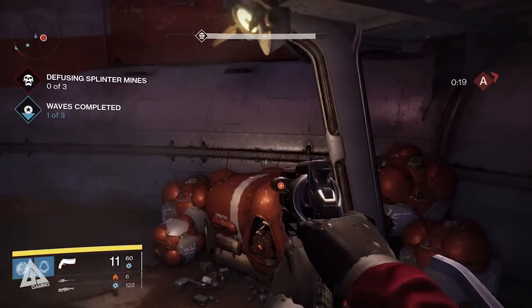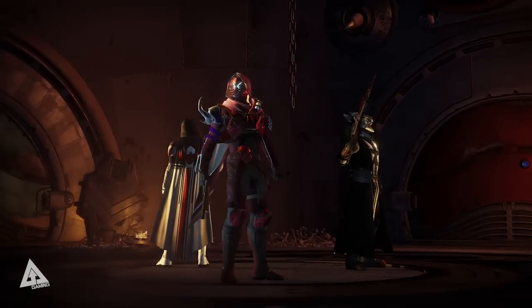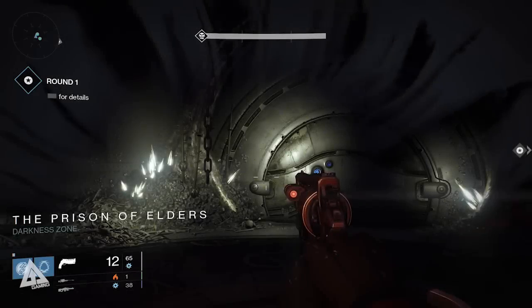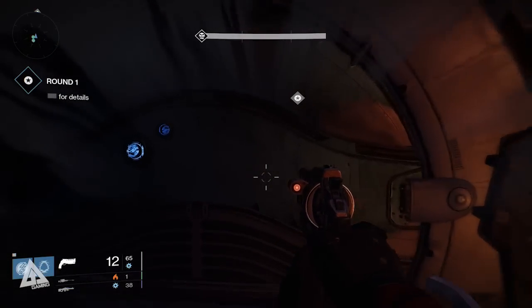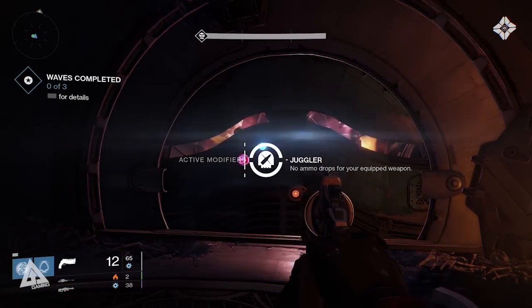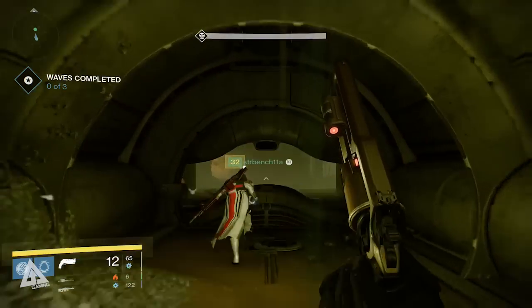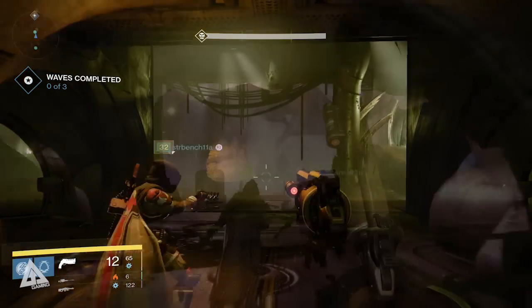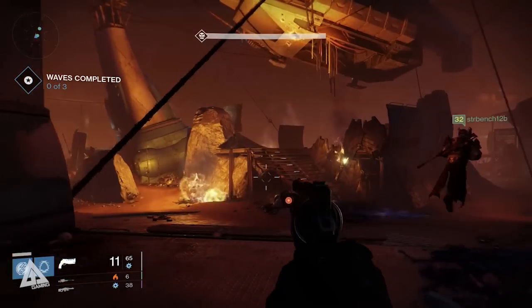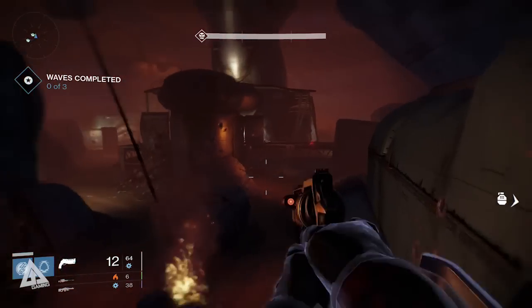The way it works is as follows. You drop into the prison after seeing a really awesome intro sequence which looks like something out of an Avengers movie, and you then find yourself in a small chamber with four doors — north, east, south, and west — and a hatch beneath you. Each of these doors leads to a room and within each room lies your challenge. There's a room for Hive, Fallen, Vex, and Cabal, and the room you're presented with and the order in which you do them appears to be random.